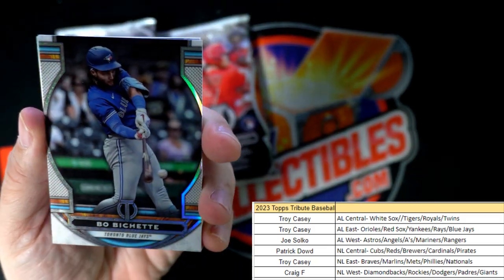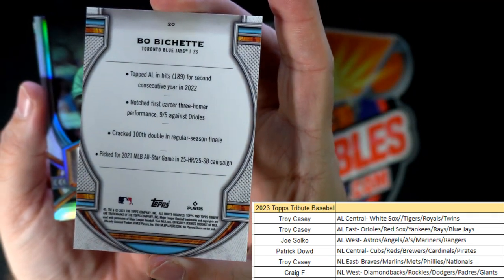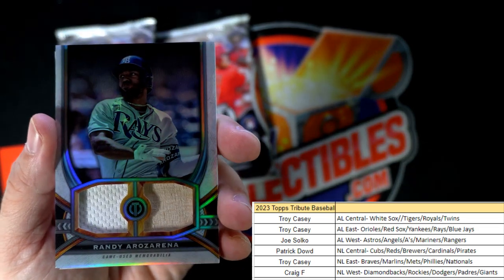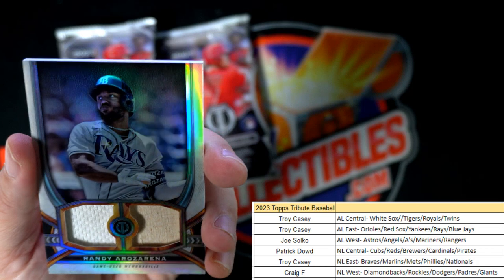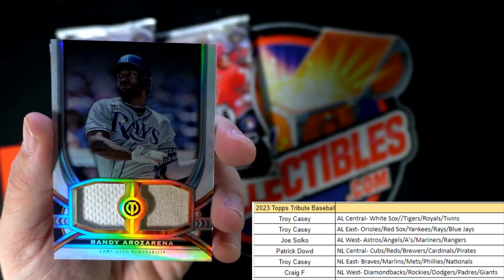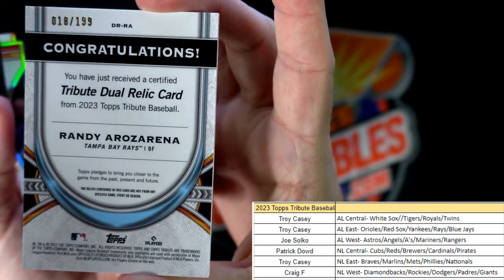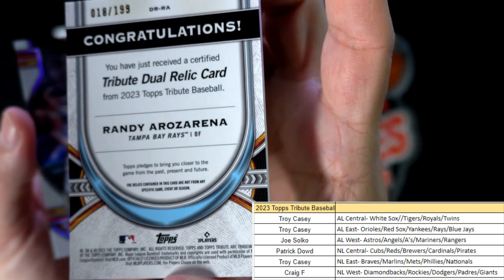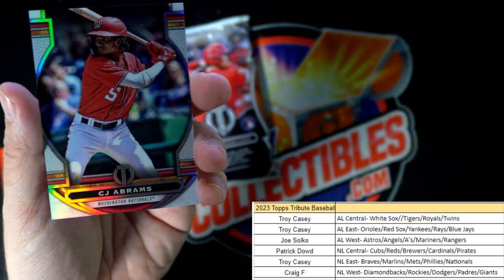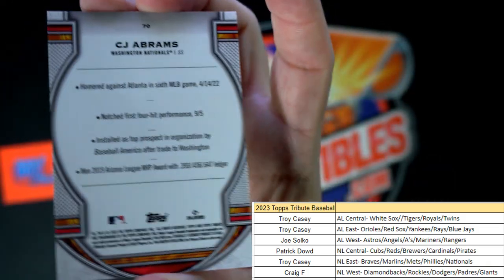We got Bo Bichette — Toronto Blue Jays, going out to Troy C. Then we got Randy Rosarena, who had a great Home Run Derby — Tampa Bay Rays, dual relic, American League East, Troy C. This is what's coming out to you — 18 of 199, so that is a Tribute dual relic card right there. Then we got CJ Abrams — Washington Nationals, that's going out to Troy C.